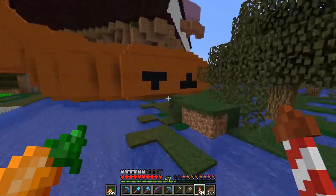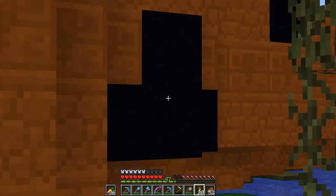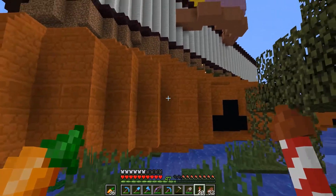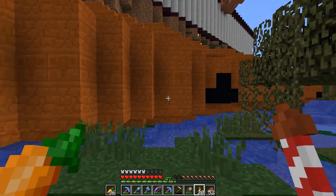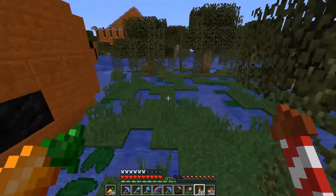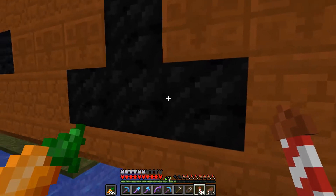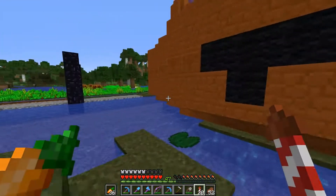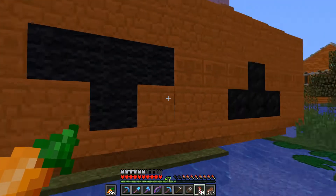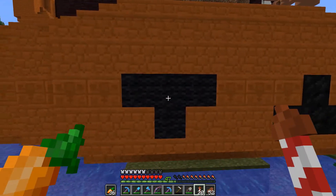I wanted some suggestions of what to use besides black concrete, because I think black concrete looks a little flat in comparison to the sandstone variants and all the different scale patterns they create. A couple people suggested things — Vitagravia suggested coal blocks, and I like coal blocks; it's got a good scaly pattern. But I've also been considering wool, and while wool isn't quite as good texture-wise, it does have some texture and it's not as flat as the concrete.